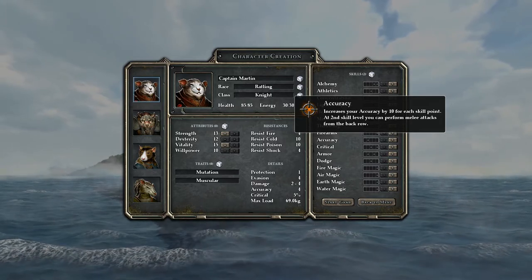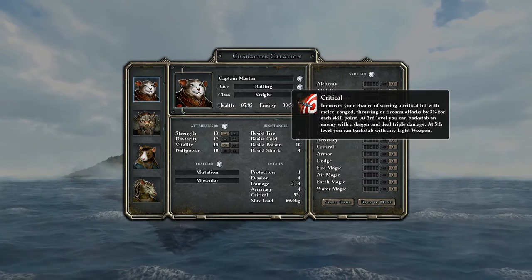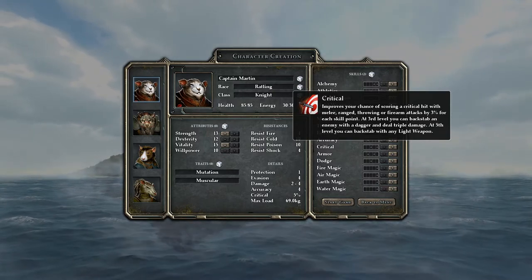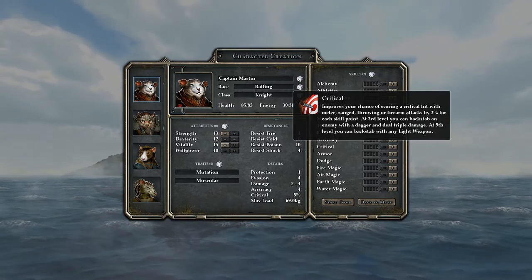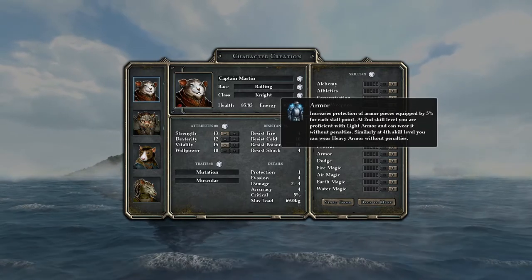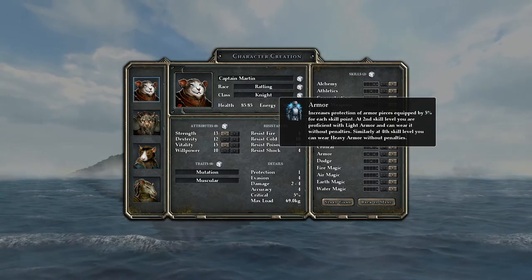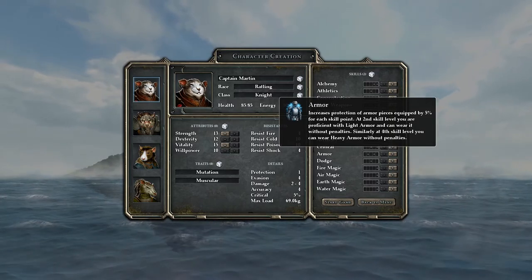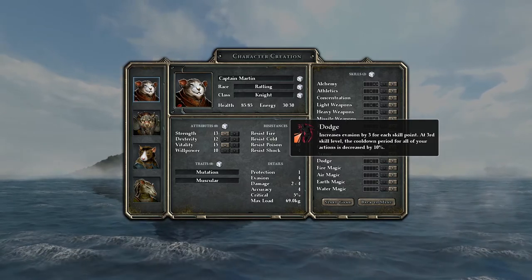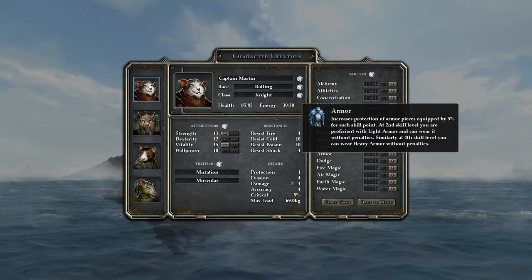Accuracy gives plus 10 accuracy per point, and at rank 2 you can perform melee attacks from the back row. Critical gives an additional 3% chance for melee, ranged, throwing, or firearm attacks per skill point, and at rank 3 you can backstab with a dagger for triple damage, then at rank 5 backstab with any light weapon - a long walk to get there. Armor increases armor points by 5% per skill point, with light armor proficiency at rank 2 and heavy armor at rank 4 - important for Martin. Dodge increases evasion by 3 per skill point, and at rank 3 we get 10% haste, which sounds really good but we probably won't have the skill points for it.